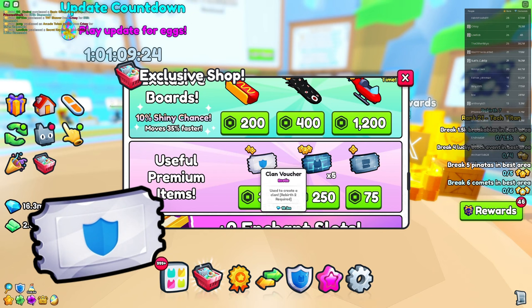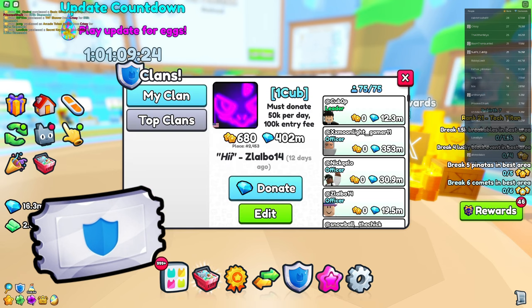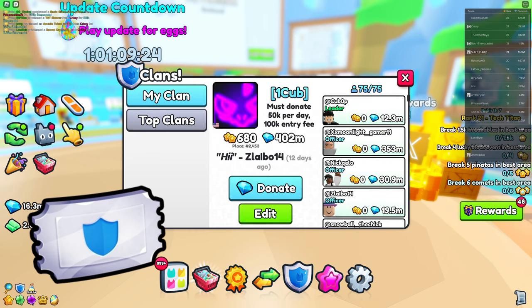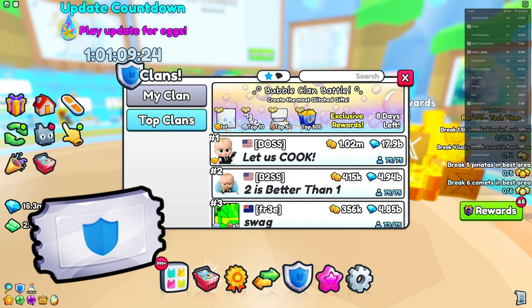Lastly, we have the clan voucher, which is worth 18 million — actually the most expensive voucher in the game. To correct myself: the exclusive daycare voucher is third most expensive, and the clan voucher is the most expensive. It costs 300 Robux and lets you create a clan.